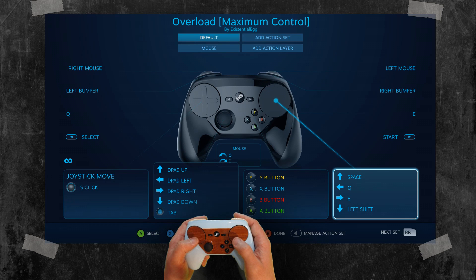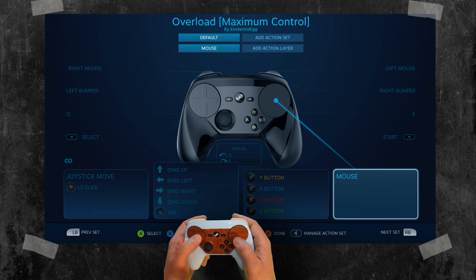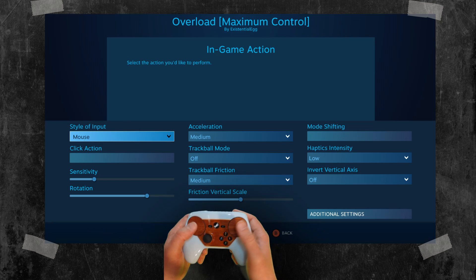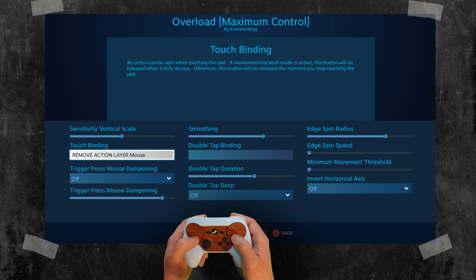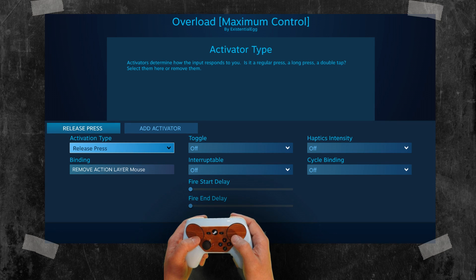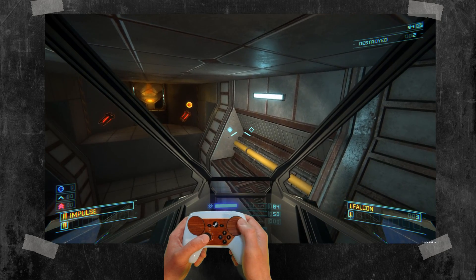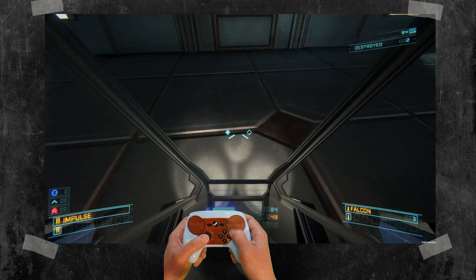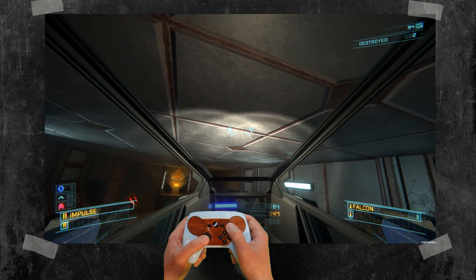In the mouse action layer, everything is all the same — set it up to your sensitivity and then additional settings. Touch binding, on a release press, remove this layer and go back to the default, which gives me the taps. So as I'm touching this, I have a full touchpad for my mouse. But then just a quick little tap.